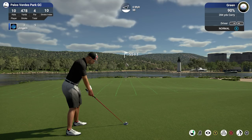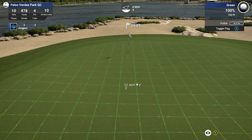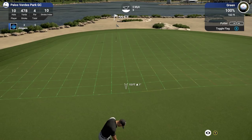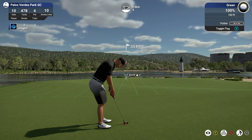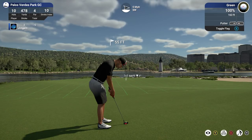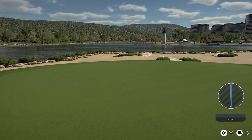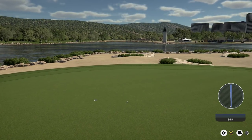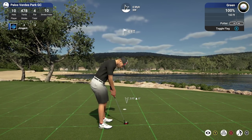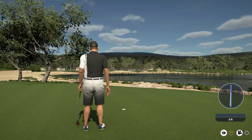Let's just try and get it close and go for the par. Everything's going left to right here until it starts going right to left — need to aim up probably here somewhere. 55 feet, pretty straight but uphill right at the start. Distance was pretty spot on — not bad from here. I should have known with that amount of pace going up the hill it wouldn't have turned that much. Should have played it more to the left. Nice save for the par though, considering where we were.